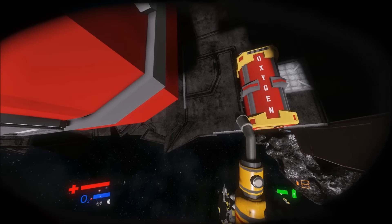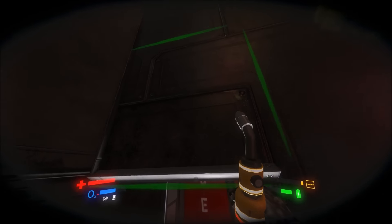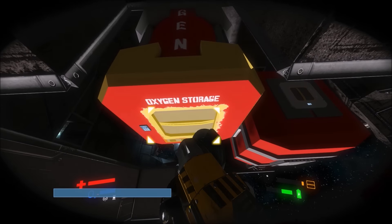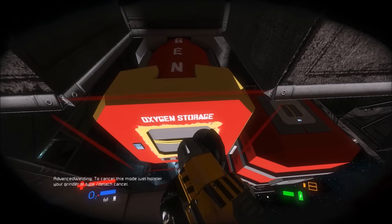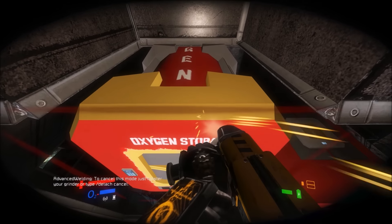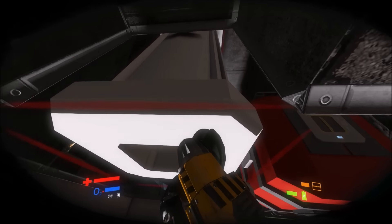But it's not just about merging. For example, if I want to detach this piece — this oxygen tank — I would normally have to grind the block that is holding it. But if I use this function and type in that command, I can now detach things. And there you go, the block is detached.